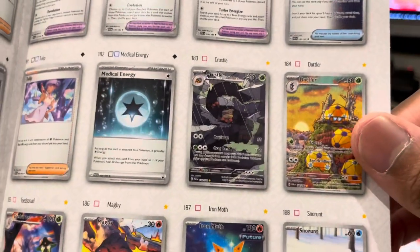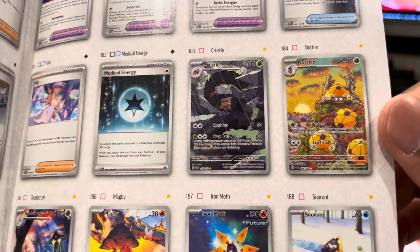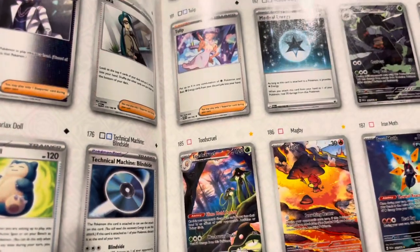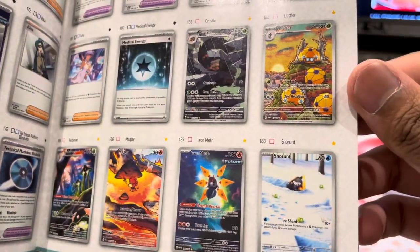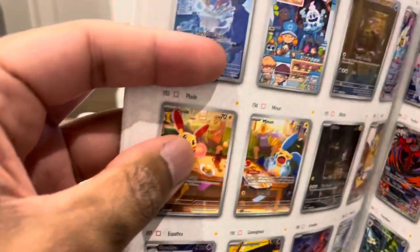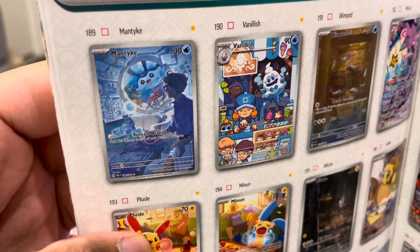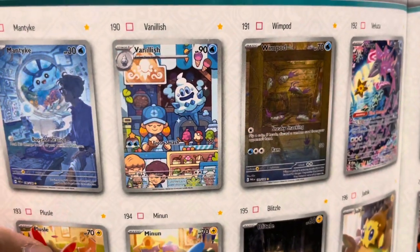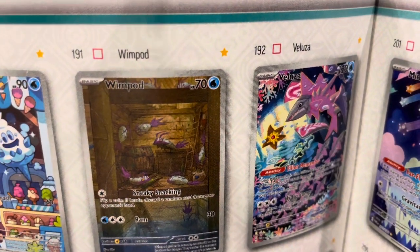And then we've got the Art Rares - that's what we're interested in. Anything Art Rare would be good. Crustle, Dottler, a Toadscroll, Magby - I wouldn't mind a Magby - an Iron Moth, a Shownu Runt. Manteich, Vanillite - we want that, we love the ice cream. This one kind of looks like an Owl because they're Art Rare.